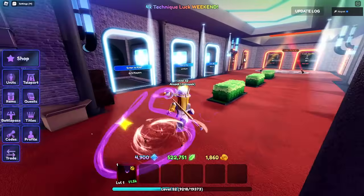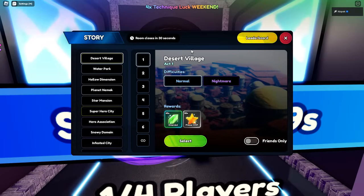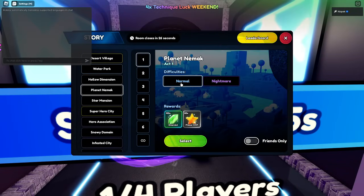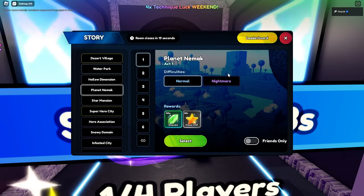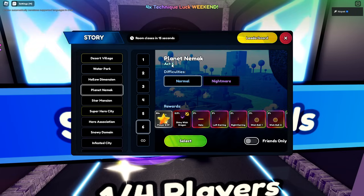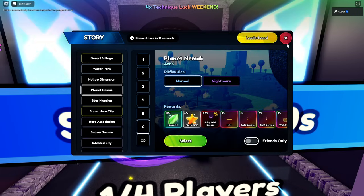You want to go to Play and I recommend doing this on a 4x weekend — I think 4x affects drops but I'm not 100% sure. Go to Planet Nomic, make sure you have Normal Mode selected. Even if you're a pro player who needs emeralds, Normal Mode works. You want to hit number six.